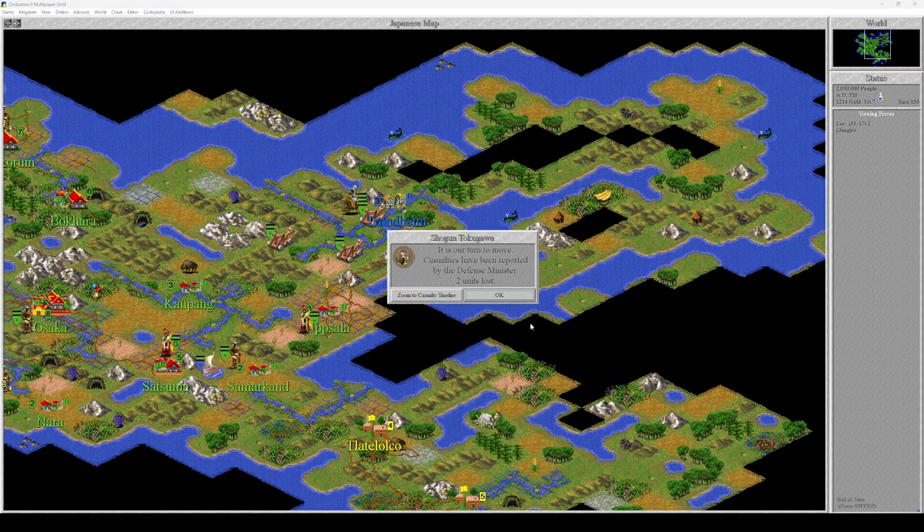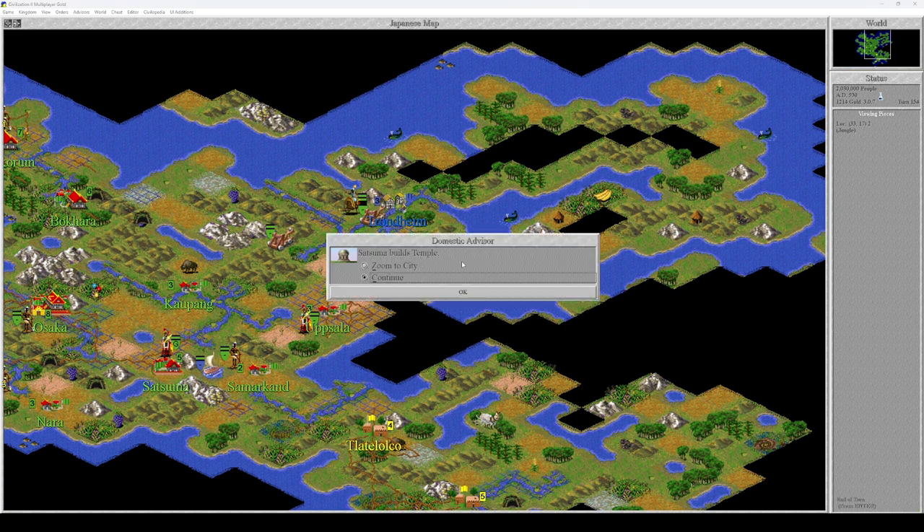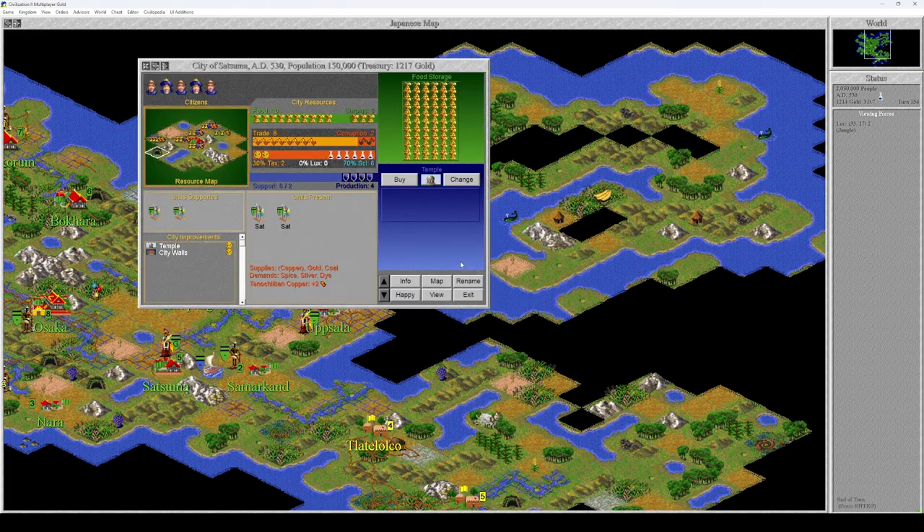Let's see what happens here. Yes, we lost two units. So you have three units over there — you have a phalanx, you have a legion that just got killed, and you have a warrior. Warrior is 1-1. We have one terribly damaged catapult, then we have one chariot at full health.